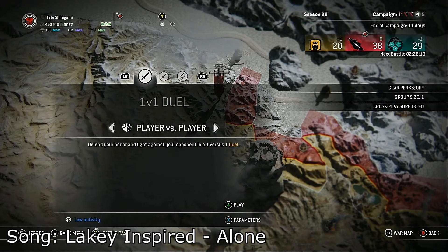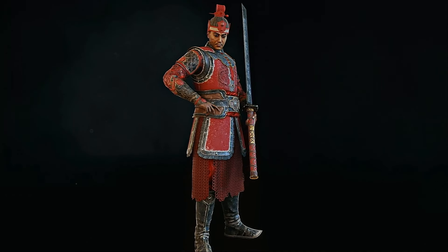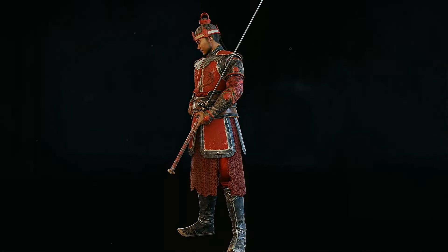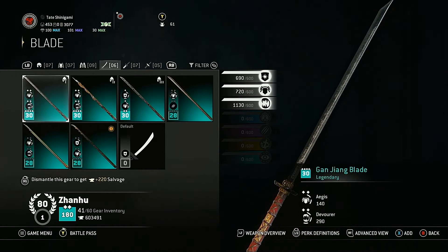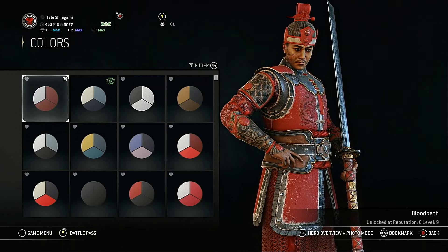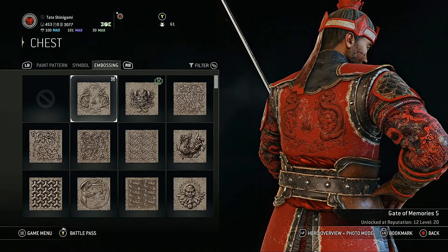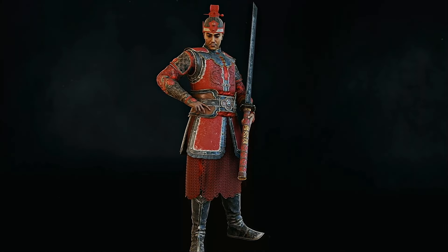Hey y'all, it's Shinigami here, back with some more rep 80 Genhoo duels today. We spent an hour and a half trying to find a Sohei — we only found one, very sad. This is the outfit we got going on, my brand new fire lord outfit. I'm really loving the red helm, chest, arms, blade hilt guard. Color palette is Bloodbath, which you get at rep 0 level 9. Material is Ruby, and the embossing on the chest and back is Gate of Memories 5, which you get at rep 12 level 20.